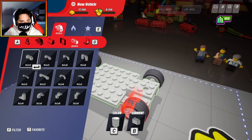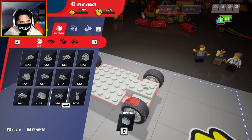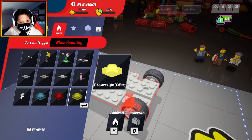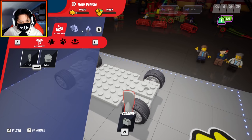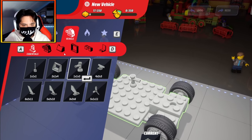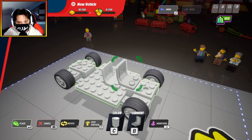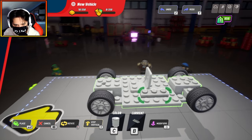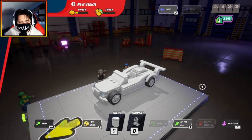Wow, there are so many pieces. Adjustables — can we make moving parts? No way! I gotta test that at some point. These things trigger when boosting. I'm getting the hang of this a little bit, starting to understand how the build menu is laid out. I think we need to grab a seat and I'm just gonna stick a seat there. I guess we just build around the seat.